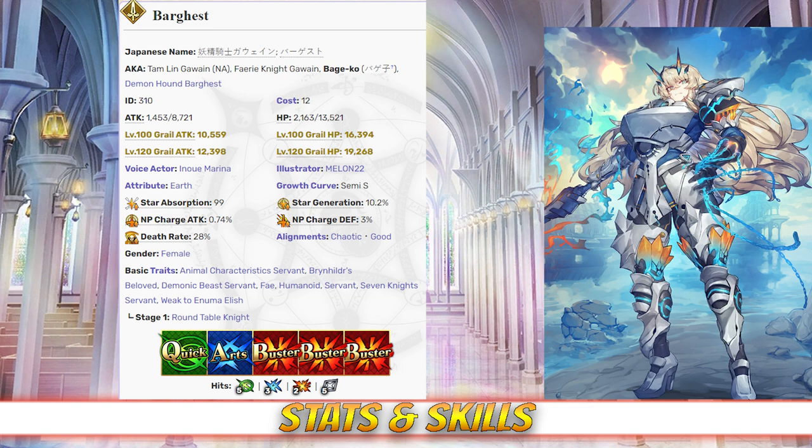When it comes to her command cards, Gawain has 5 hits on her quick card, 3 hits on her arts, 2 hits on her buster, and 5 hits on her extra card. She has an NP gain rate of 0.74% and a star rate of 10.2%. Although her NP gain and star generating are not very good, despite those high rates, mostly due to her triple buster card deck.